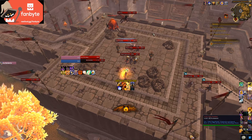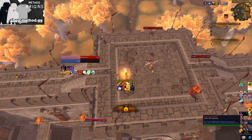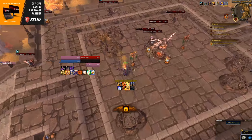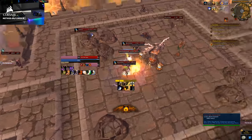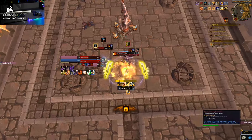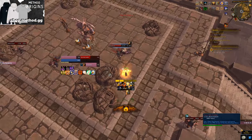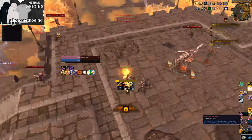Additional dailies in Uldum and the Vale reward around 50 Coalescing Visions per daily — not nearly as much as assaults, but they can help fill out a third key without too much effort. Finally, if you're truly masochistic, rares and boxes in both zones drop a few Coalescing Visions each, usually just 5 to 10. Getting a fourth key this way requires a lot of grinding. All told, this really isn't very grindy compared to the last patch — last patch had benthic gear, pearls, new essences, and AP. This patch, while AP will still be there, the two new reputations and the Horrific Visions grind won't be particularly burdensome.